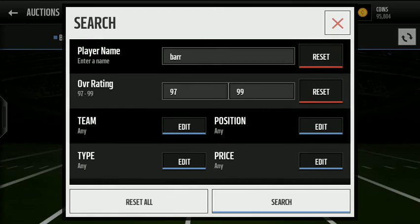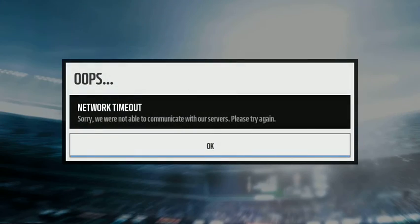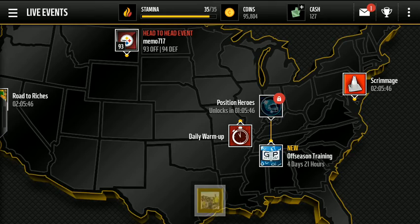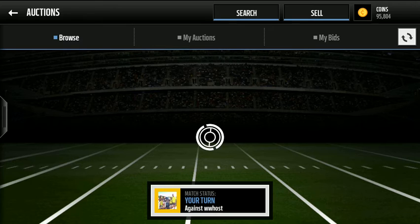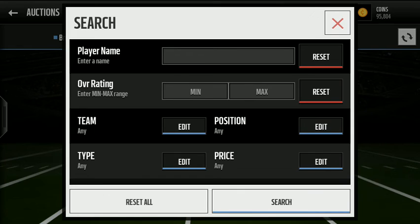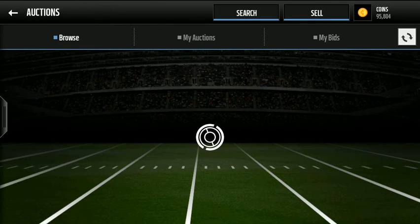So we're going to take a look at those position collectibles, because I was confused about how you collect them. We'll go under elite collectibles right here — we got a network timeout, sorry about that. After logging back in, we go under auctions, then under elite collectibles. We can type in 'Barr' because the position collectibles should appear under that search.